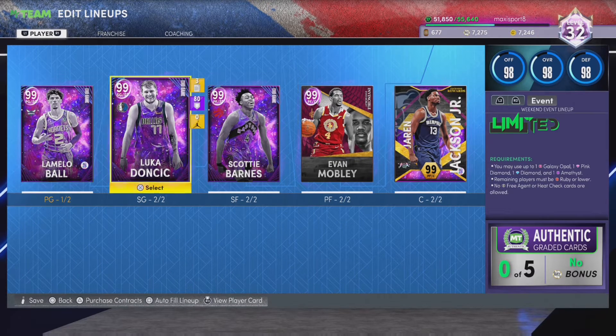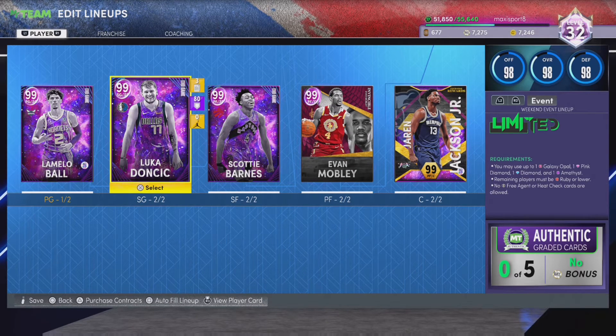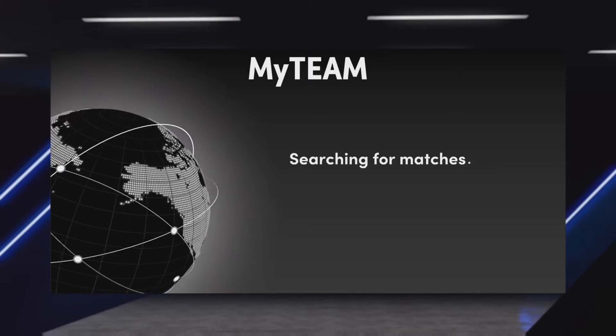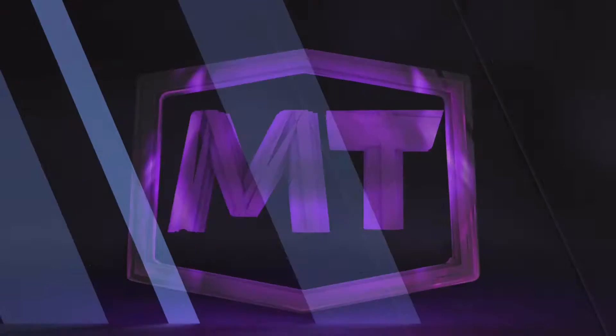I'm probably gonna need Luka to drop a bit to go off in this game for us to have a chance, and same with LaMelo. It's a pretty small lineup so I might get dogged out there in clutch time. I'm not gonna have a bench because I'm gonna use this team into clutch time — I'm just showing it for y'all so you can see it. Let's hop into the game.